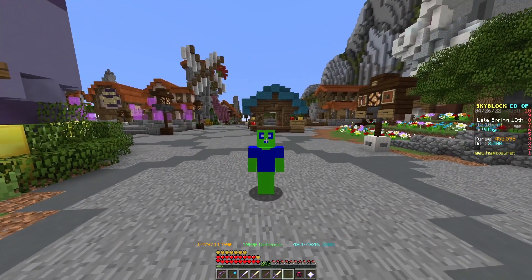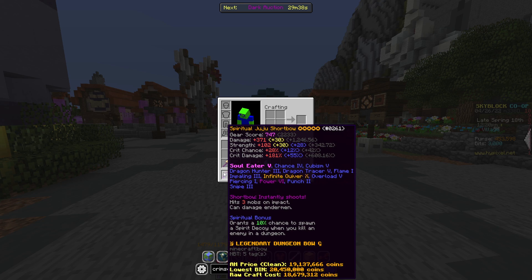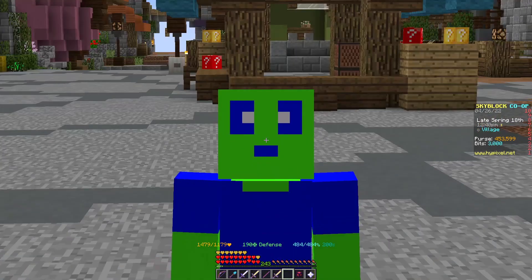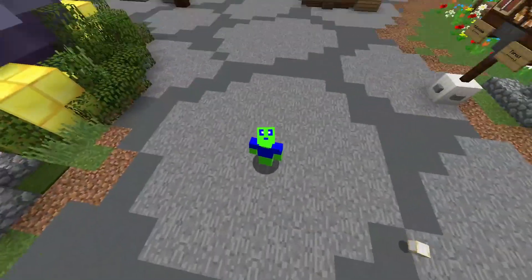To start off, what do I have on my Juju bow? If you look at my Juju bow, it's a spiritual Juju bow with pretty much all the enchants you can get. It has smoldering, but I don't really need that right now. It's five star, which doesn't really matter, and has a few potato books. Of course, you can buff it more with better enchants, but this is fine.